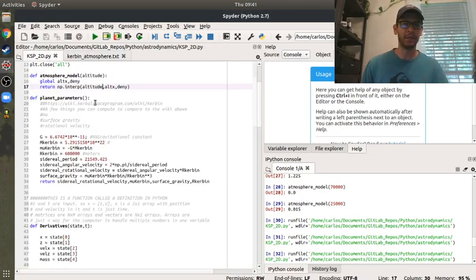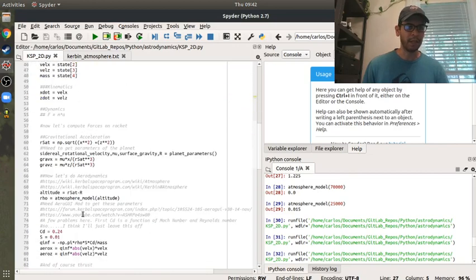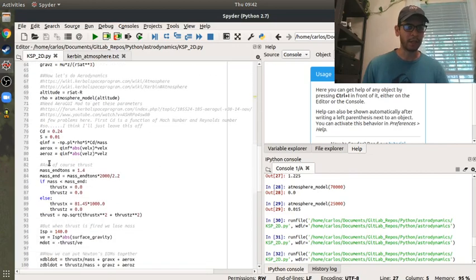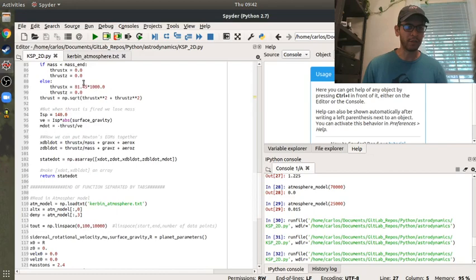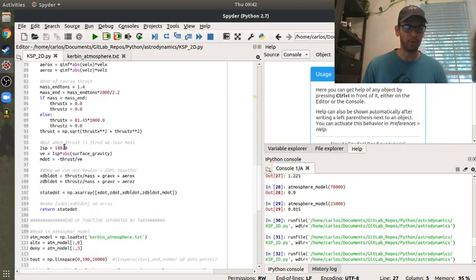I have this code on my GitHub. Basically, here are the planet parameters: the gravitational constant, the mass of Kerbin, and all this different stuff that I can use to compute. And I can actually simulate the rocket as it shoots through the air. I can grab these parameters for the rocket.